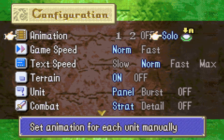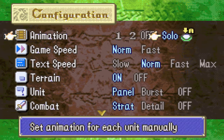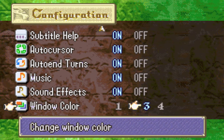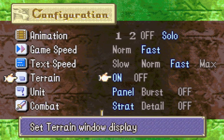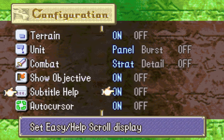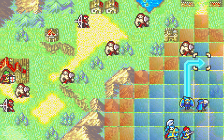Enough talking about the units - let us get into it. I like to have solo animations because if I get healers and such I can turn off their animations. Let's do this color. Let's have fast game speed, fast text speed. Actually, we don't really care about text speed because we're going to skip everything. And I don't like the auto cursor. Let us begin.